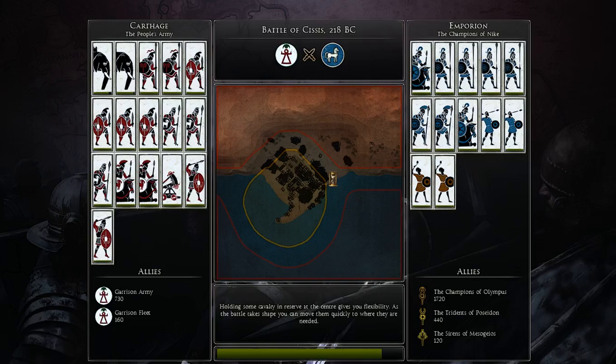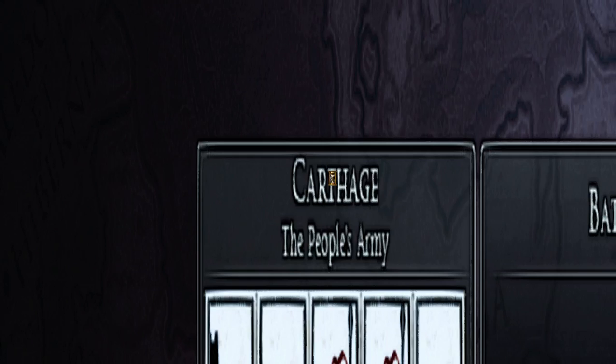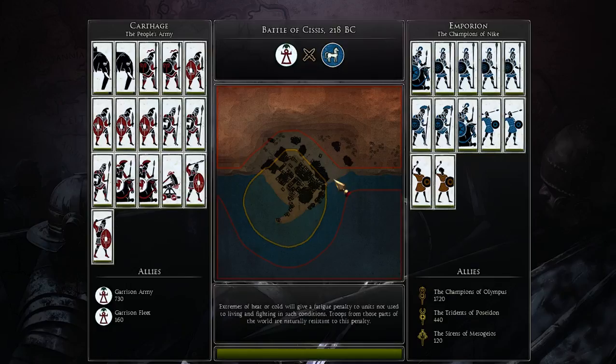The ballista should pick off targets like pikes — at least they're not Balearic slingers — and will totally pick them off. We'll see what the enemy decides to do. If they decide to attack, it will be a bit harder. They're the Emporion Greek faction, and I'm Carthage.